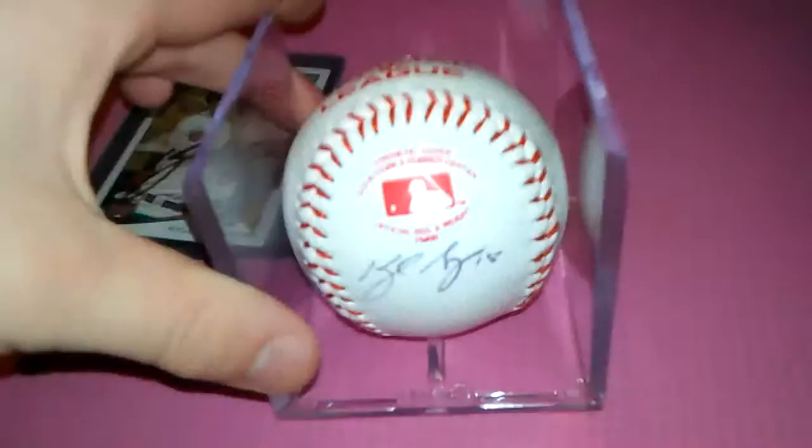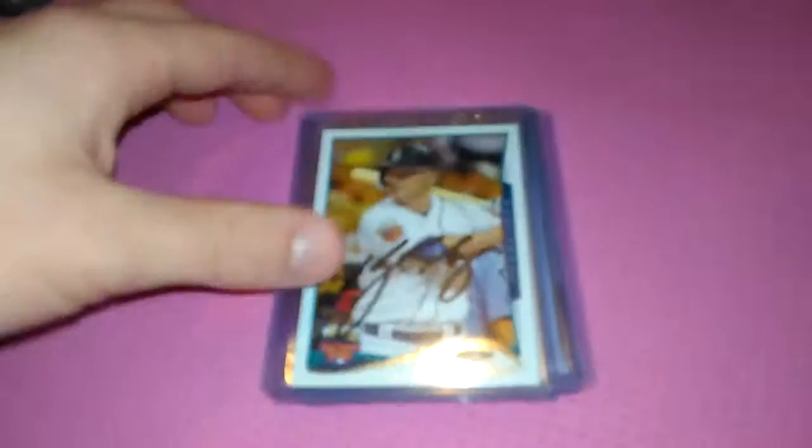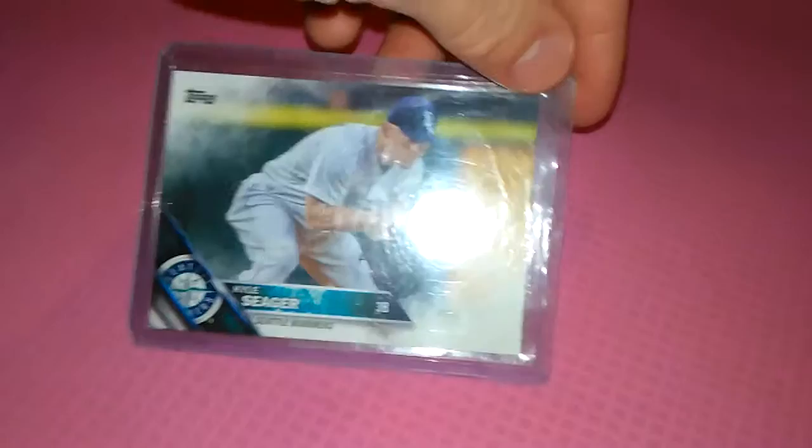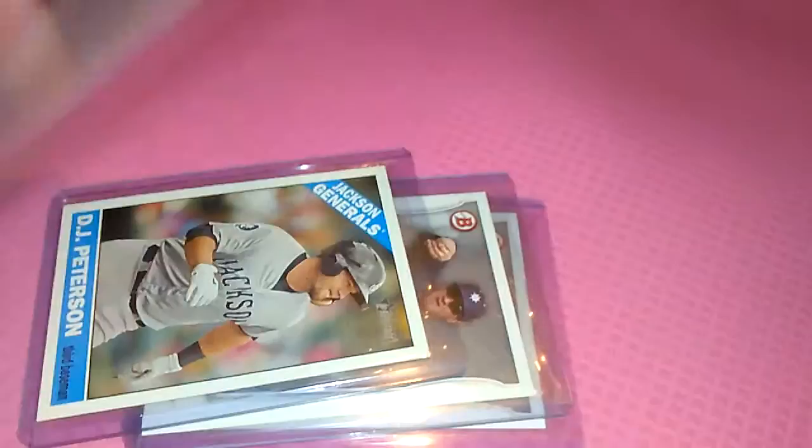Okay guys, this is my Kyle Seager and DJ Peterson PC. Kyle Seager — I got a baseball and the cards. I got 5 cards of him so far. Signed in black, 2014 Topps Update. A 2014 Topps Update All-Star Stitches. 2011 Topps Rookie. 2014 Topps Series 1. 2016 Topps Series 1. That's the Seager PC.